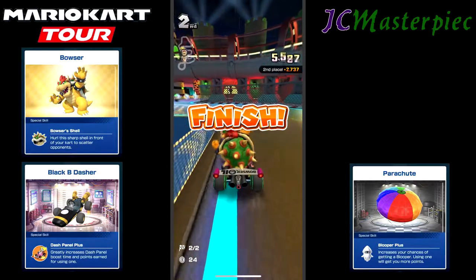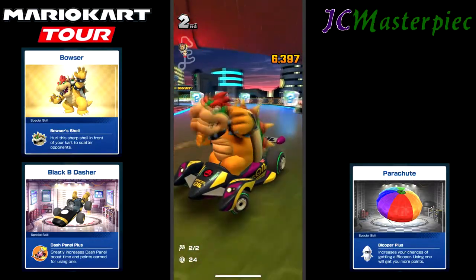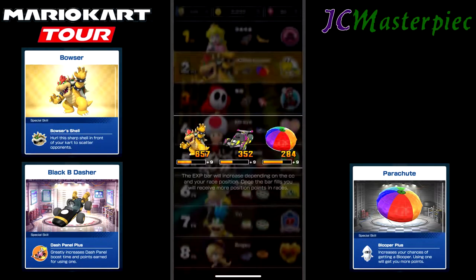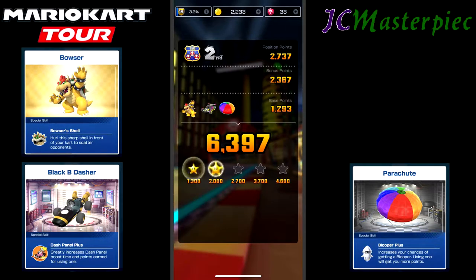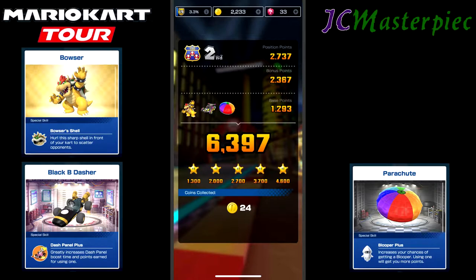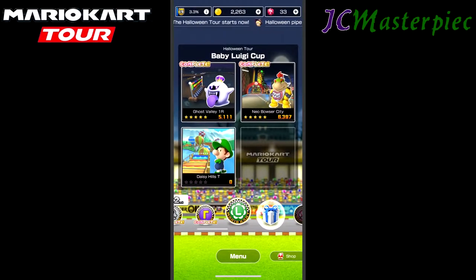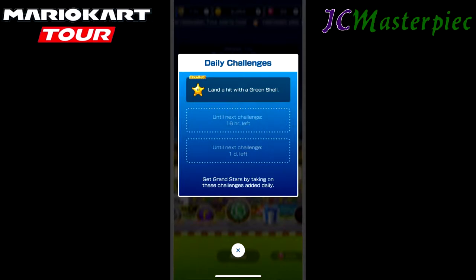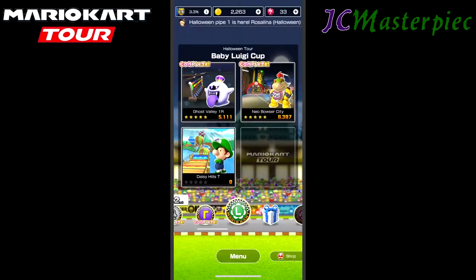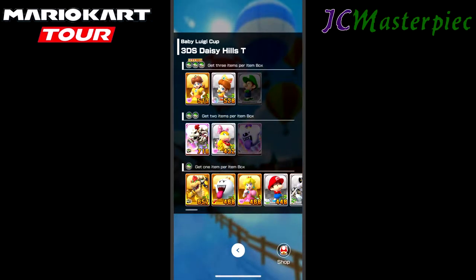Gave me second place — not quite first place, but still 6,397 points, which gives me five stars. 24 coins brings me to 30 coins in that race. Ten races like that and I'll have all my coins for the day. Land a hit with a green shell — that was my daily challenge, I took that one. Got an extra grand star for that. On to the next race.